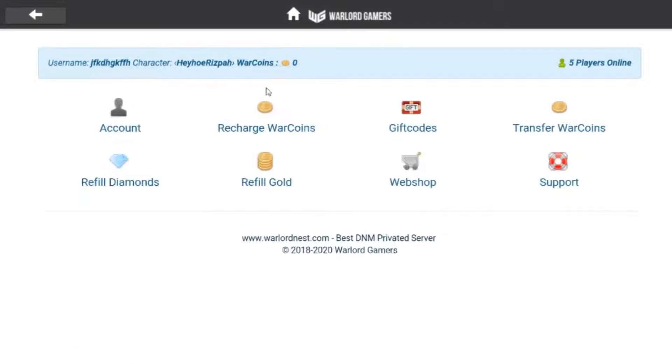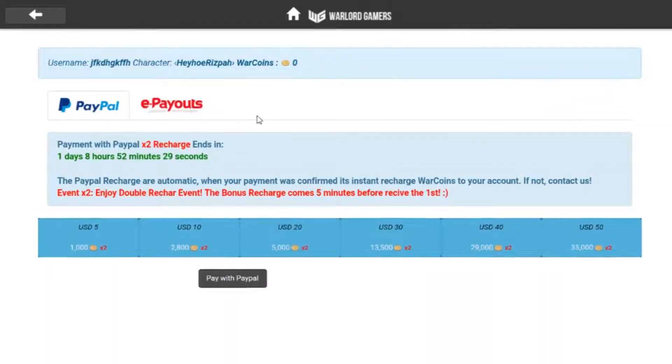Then go to the war coins recharge menu, where you can top up and get war coins. These war coins can be used to fill your diamonds, dragon coins, and even other valuable items for your equipment. I heard that you can also collect war coins for free from certain events, so you shouldn't miss various events — both daily events in the game and events shared on their Facebook.